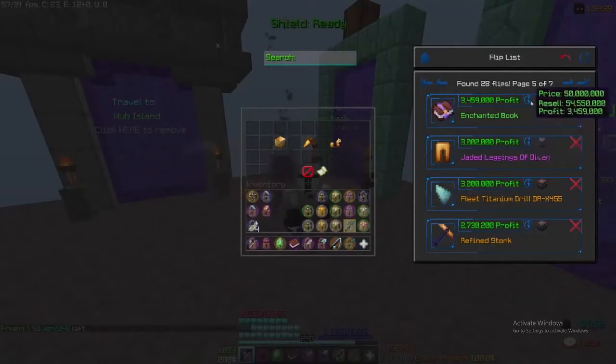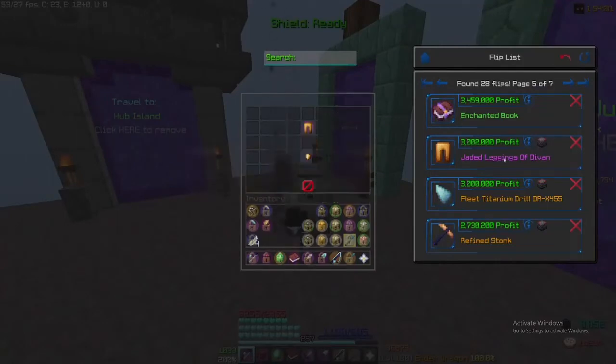If you'd like to remove an item, just click the red X on the right side. If you want to buy an item, then right click on its name and you can purchase it.